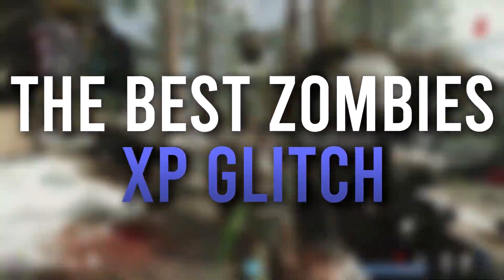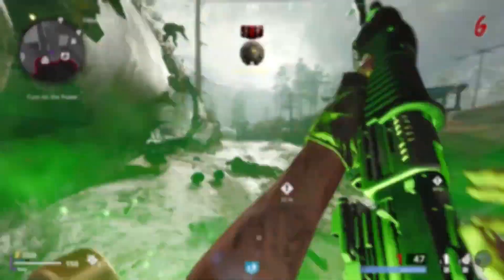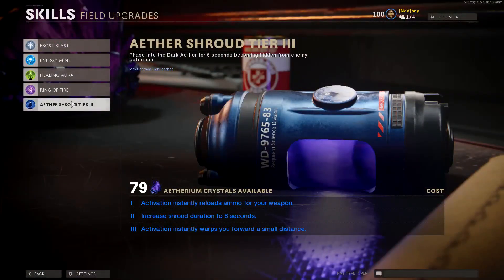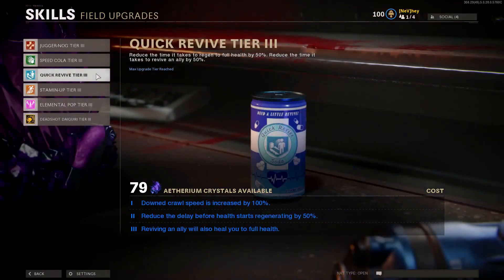This is the best zombies XP glitch after the newest patch. The two things that you are going to need for this glitch is you're going to need your aether shroud upgraded to tier 3, and you will need the quick revive perk upgraded to tier 2.